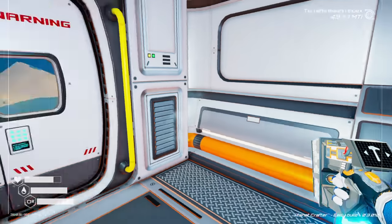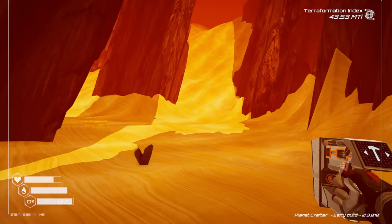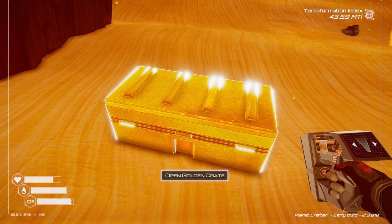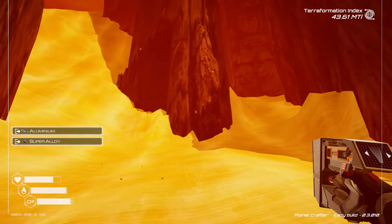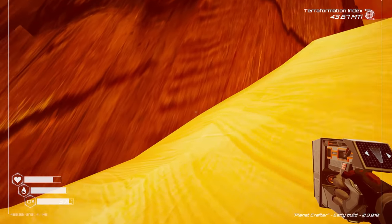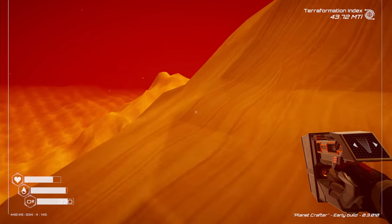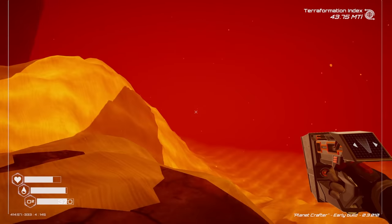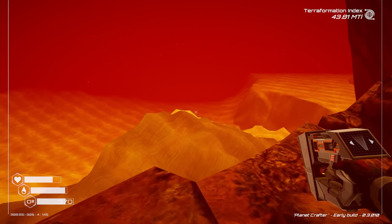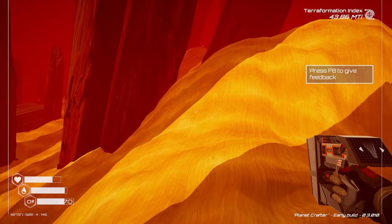Drinking water as we're getting low. Skirting the edges to make sure there are no other hidden caves. Another golden crate — two golden crates in one episode! Trying to climb higher but it gets very scary up there — nearly fell off the map. Taking the hint and not going further that way.